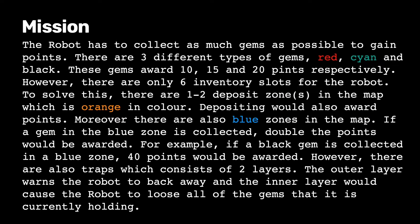The main mission is to program the robot to collect as many gems as possible to gain points. There are 3 different types of gems: red, cyan, and black. These gems award 10, 15, and 20 points respectively.